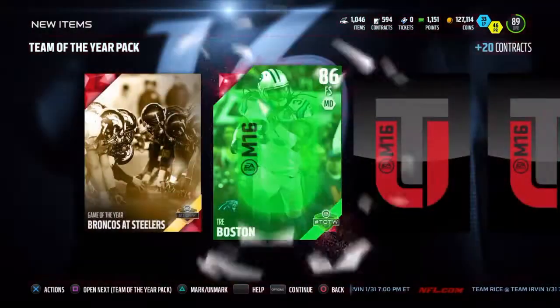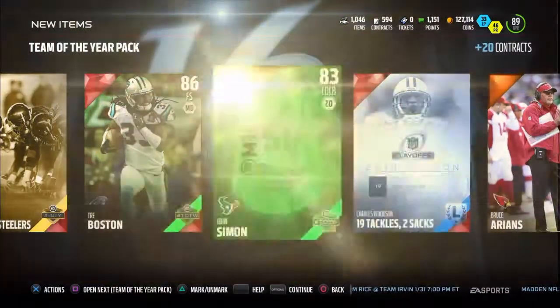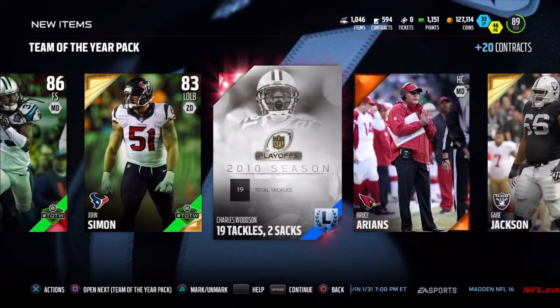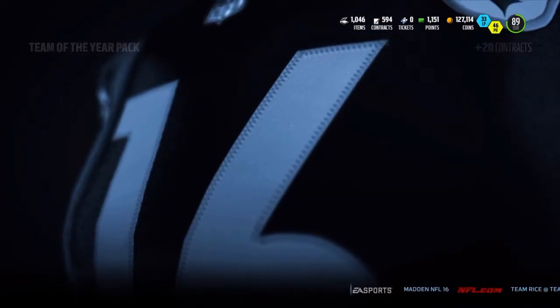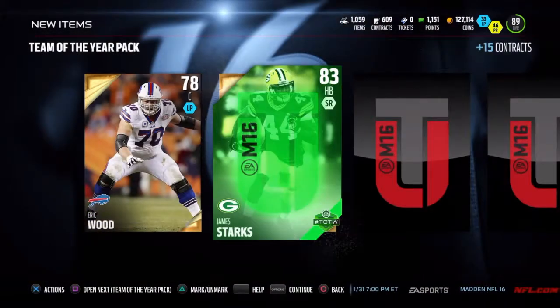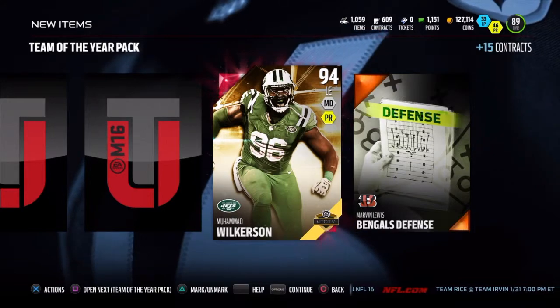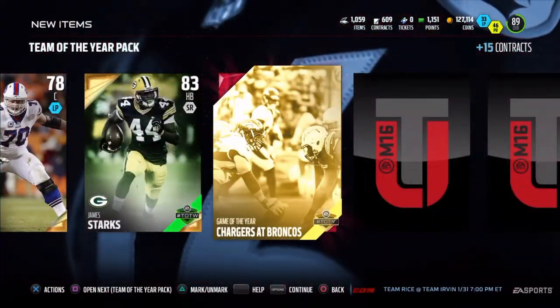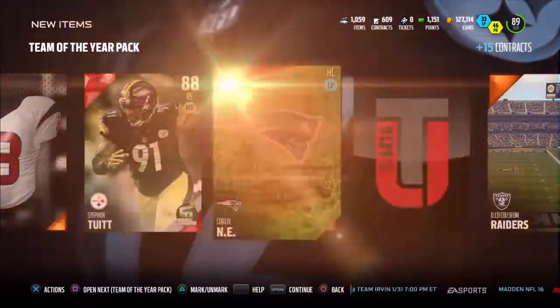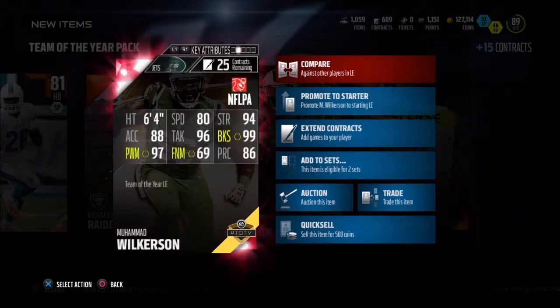Broncos at Steelers. Atrey Boston. We are just getting Team of the Week out the wazoo right now. Devontae Adams — we have a Charles Woodson legend collectible, which probably goes for something. Back to the Team of the Year toppers. Mohamed Wilkerson — let's go, this card is one of the better ones. We pull a Mohamed Wilkerson in our third-to-last pack. 99 block shed, 97 power move, 96 tackle. These packs are en fuego.